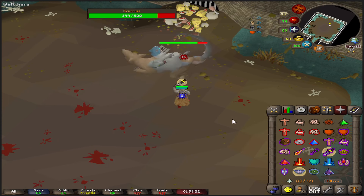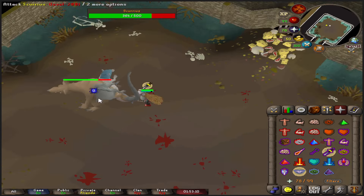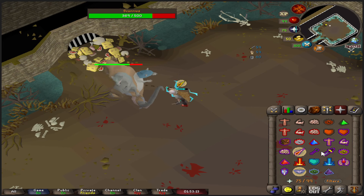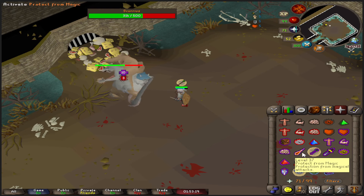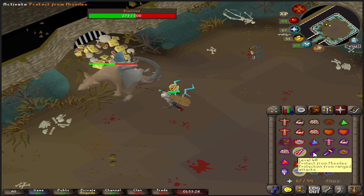Protect melee. We'll come up to phase two soon where Scurrius goes to the food pile. This is phase two now — at the food pile protect from either magic or range. Here it's magic; it will only attack with magic and range during this phase whenever it's at the food pile, so you won't have to protect from melee. Get ready to go back to protect from melee once this phase finishes.